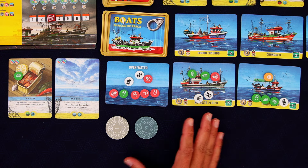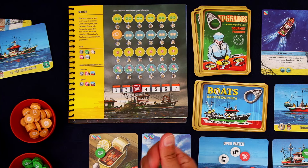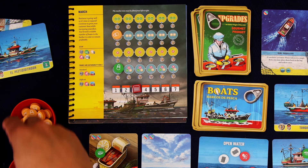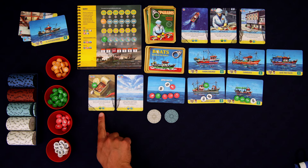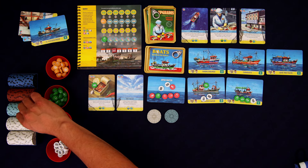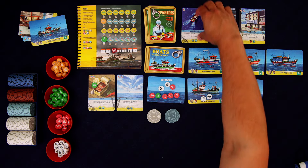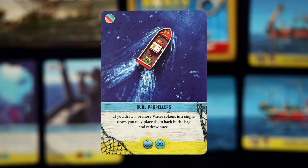We're going to get some massive spawning here. We'll go ahead and do one of each. That's going to give us four money, plus one because we sold a tin of mussels, so that'd be five. And we'll use this scallop to get this ability — it basically says that if you draw four or more water tokens in a single draw, you can put them back into the bag and redraw. So that may come in handy.